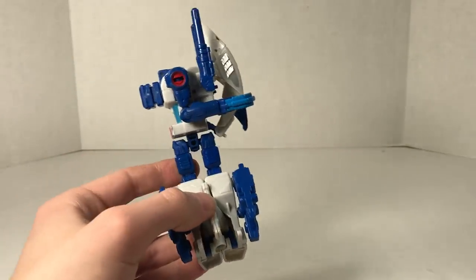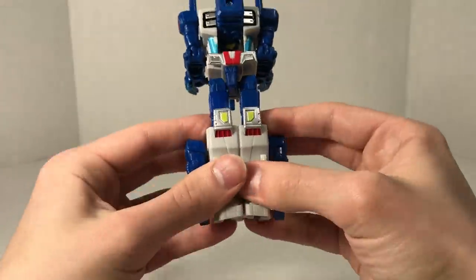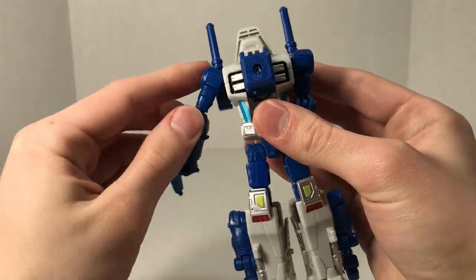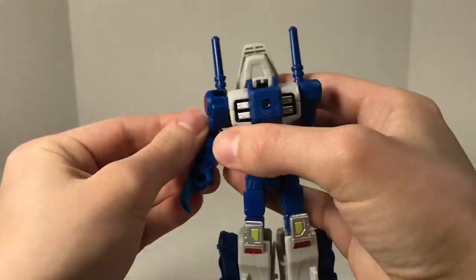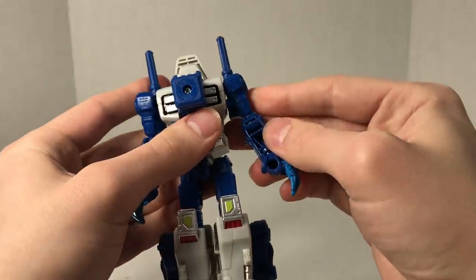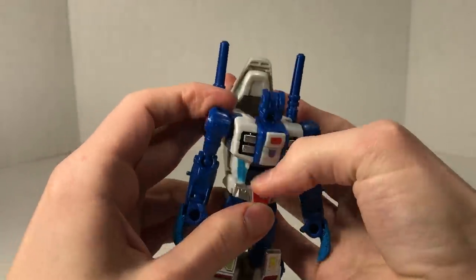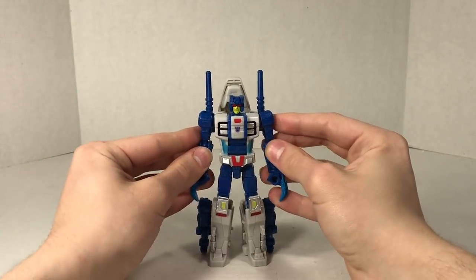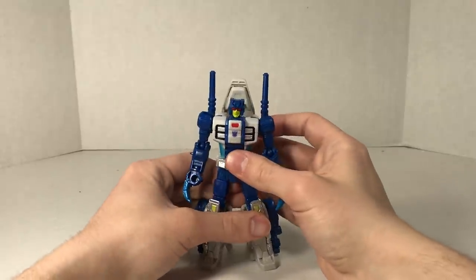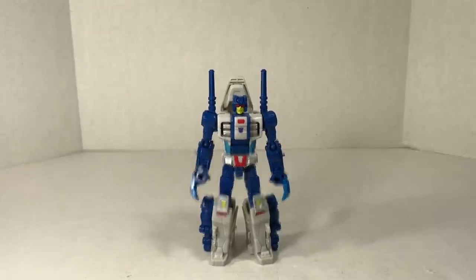Let's finish him off and get him to the robot mode. We rotate the waist, split the legs, unfurl the arms, rotate the arms around, rotate the fist around, untab, rotate at the elbow, rotate at the wrist, flip the combiner peg down, rotate the head, and there you have Ripper Snapper in his robot mode. A relatively simple transformation, but a tad interesting especially since it's a beast form.